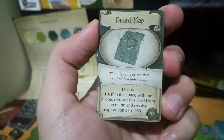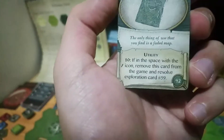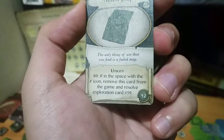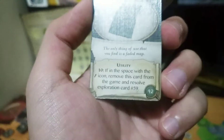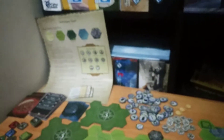We discovered a faded map. The only thing of use that you find is a faded map — it's another utility item. It allows us to use one stamina and in the space with the icon of a flashlight, remove this card from the game and resolve number 59.